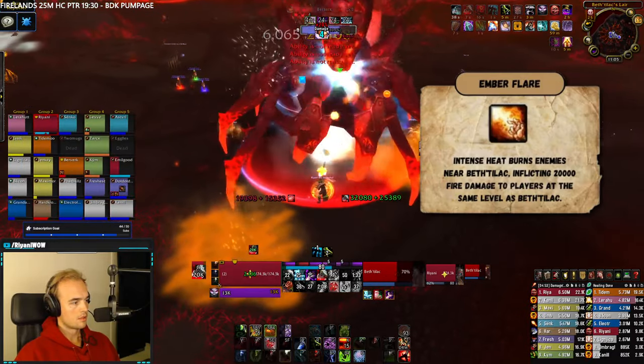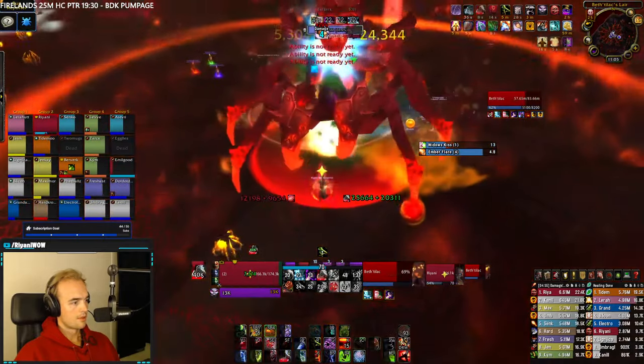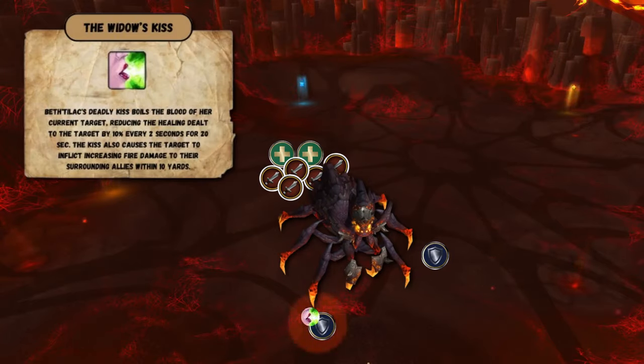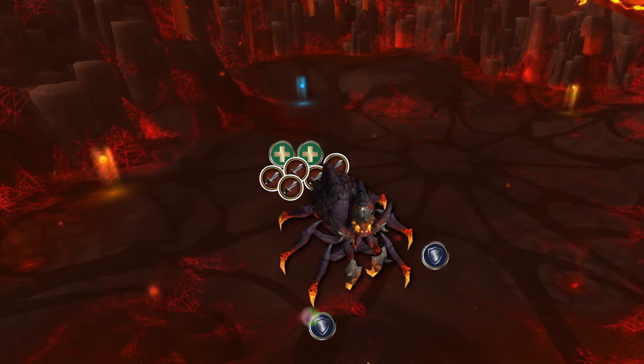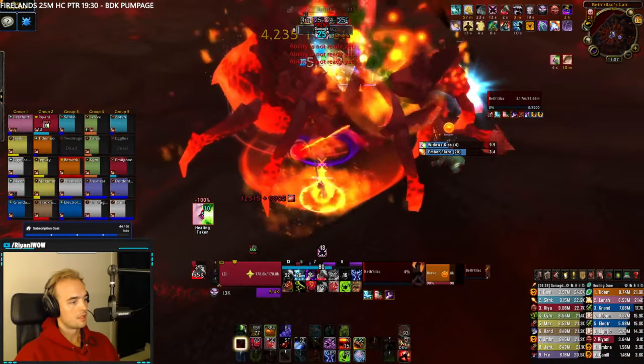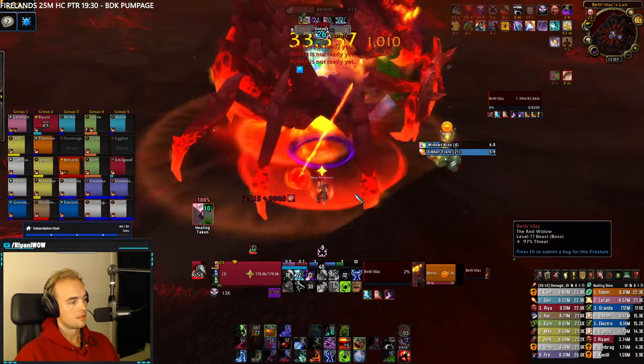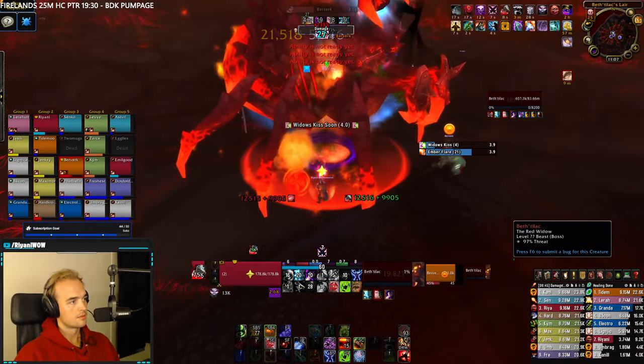The only mechanics are Amber Flare — the same pulsing AOE damage from phase 1 — along with Widow's Kiss, which she will place on the tank. This debuff will reduce healing received by the tank and do pulsing AOE damage in a 10-yard range. It stacks, so tank swap right as the debuff gets applied. At this point it's just a race against time. Coordinate raid cooldowns for Amber Flare once she gets higher stacks, use tank cooldowns, and use Heroism/Bloodlust towards the execute phase to help with DPS and healing.